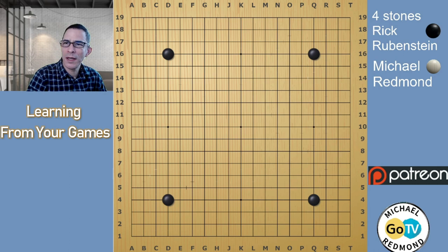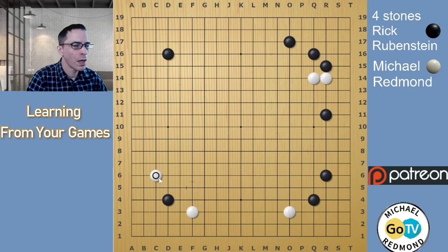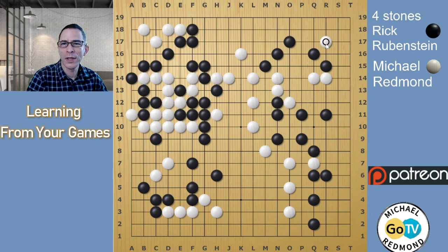In this game, we will be looking at a double kakari towards the star point — that will be this position in the lower left corner. We will also be looking at middle game 3-3 point invasions in the upper left corner and the upper right corner. I'm going to be discussing ways that Black can handle invasions like this.